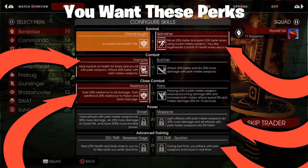The perks I use for the Berserker are Skirmisher, Vampire, Resistance, Massacre, and Zed Time Spartan. Skirmisher makes you move faster and you regenerate two points of health every second, which is great. You also heal four points of health every time you kill a Zed, and you attack 20% faster.